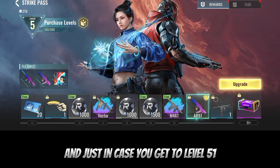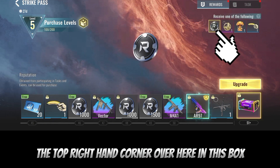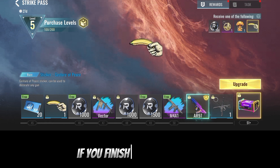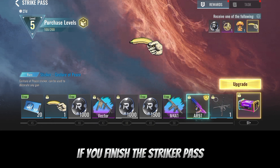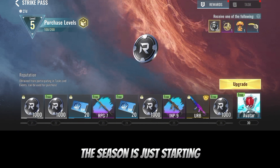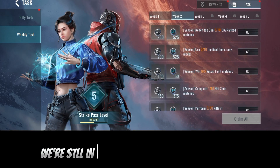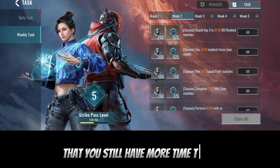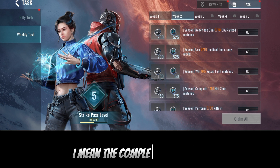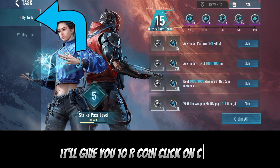This coin is actually found more in the Striker Pass. Notice right now we have more of it in the Striker Pass. Just in case you get to level 51, you will still be getting more coins — you can see it in the top right-hand corner. If you finish the Striker Pass you'll still have more coins. The season is just starting and we're still in week two, so you still have more time to go.